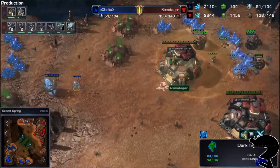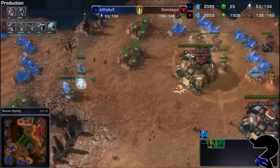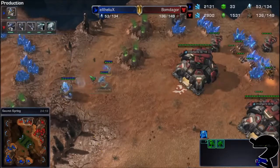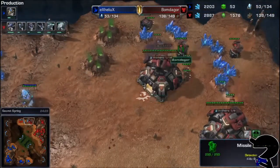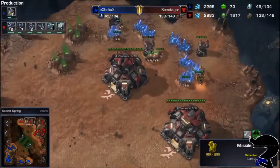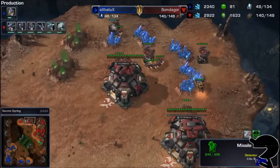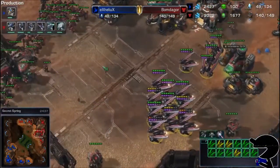There's the scan — so Bomb de Gore does get off the scan. Helix manages to stay just outside of range. And the Marine forces are going to kill these before they can get to that Missile Turret. Yep — the Dark Templar play did not work out in Helix's favor.